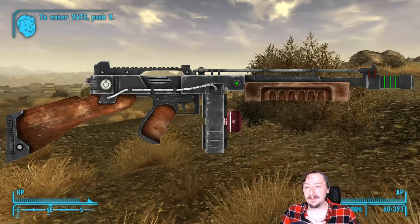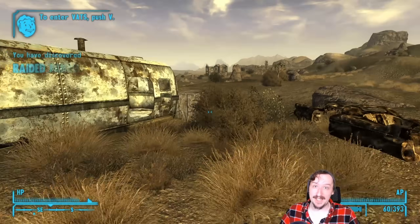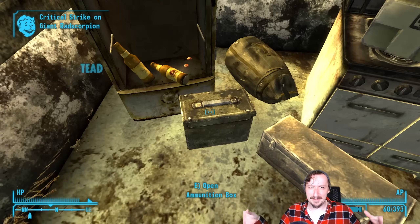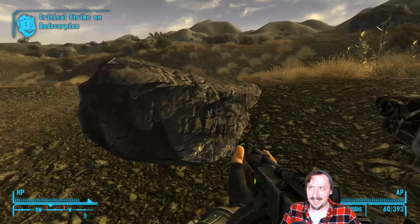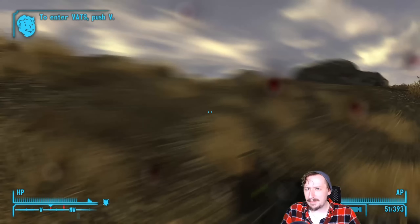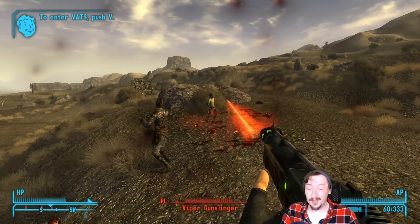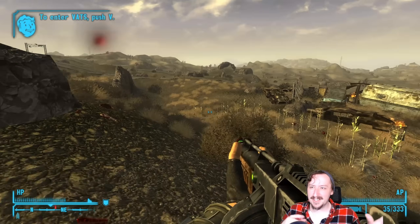Coming in at number 3 we have the Laser RCW. This is one of my favorite looking weapons in all of New Vegas — it's a Tommy gun that shoots lasers. The Laser RCW has more of the Tommy gun profile than the regular Tommy gun does, and you slot a giant fusion pack into the front of it. Is it one of the strongest weapons? Not necessarily — the Laser Rifle kind of out-competes it since it does more damage per shot and crits more often. But the Laser RCW just looks a little bit cooler to me.